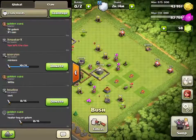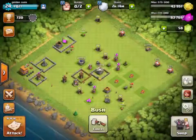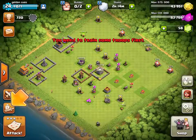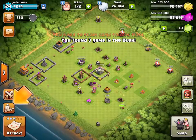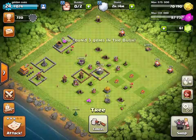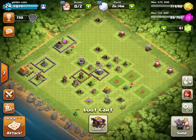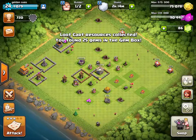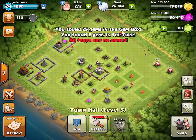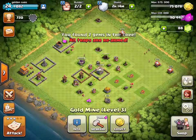You can get attacked, you can join a clan, you can attack — but to attack you need to train some troops. Look, I just got 25 gems from a gem box.